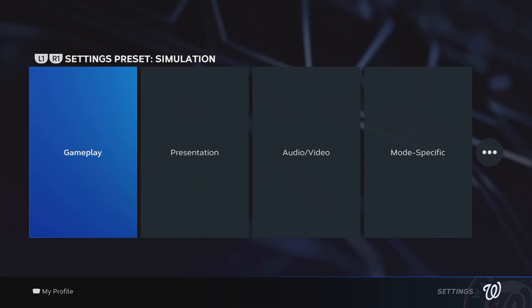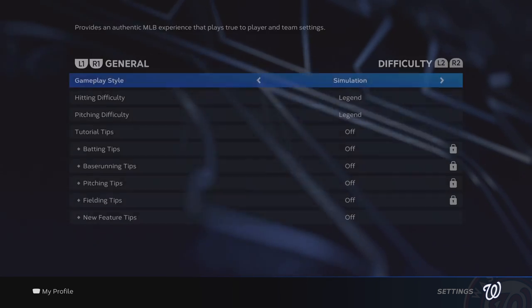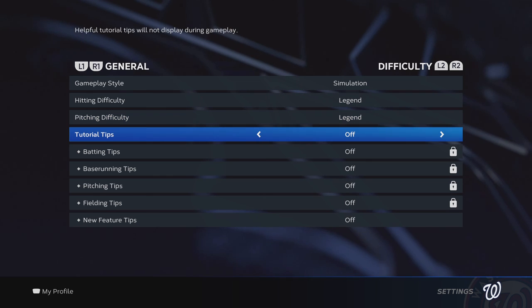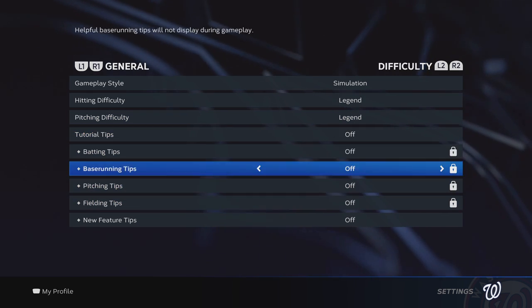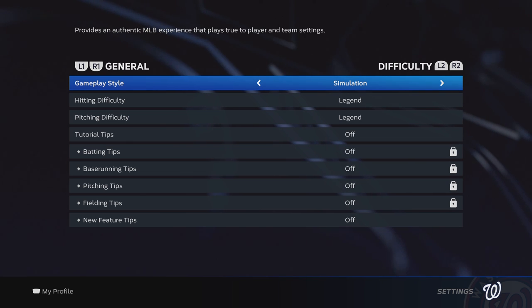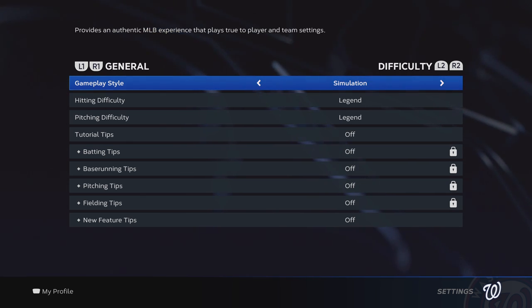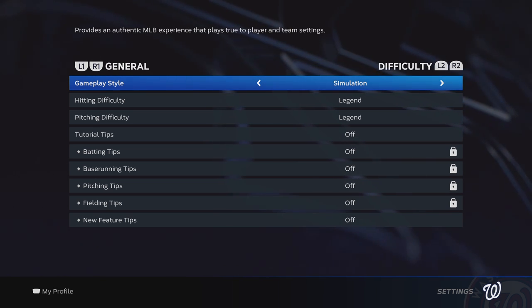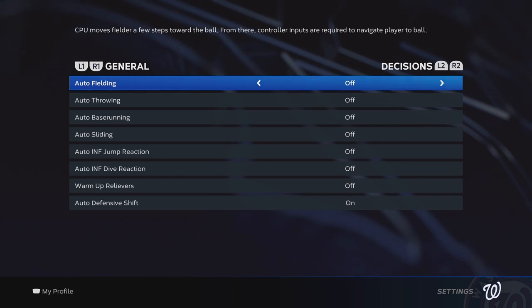So that's the sliders. What about actual settings? Gameplay settings — we're on legend difficulty, game style simulation, tutorials off. Pretty much all visual things that you can live without I recommend turning off. If you don't follow this to a T, it's okay — it's not going to break anything. You can play this game however you want. The sliders are one thing; the settings are something entirely different. That includes even things like auto fielding.